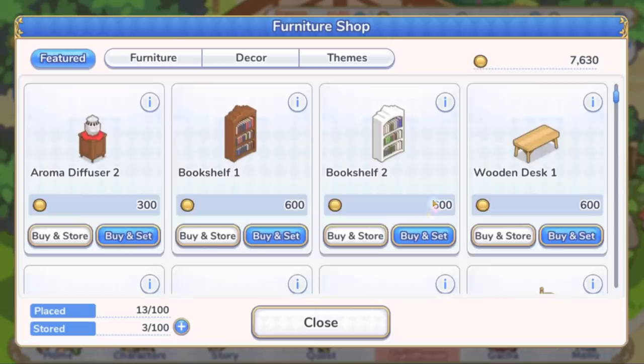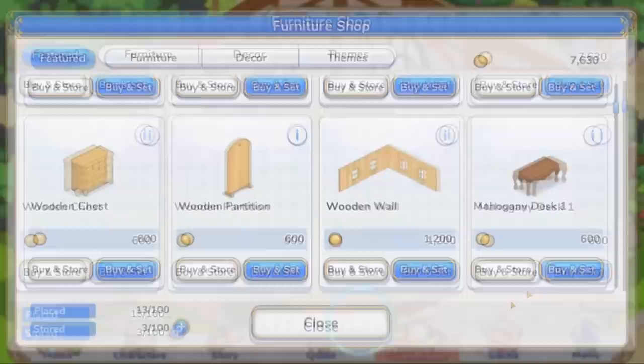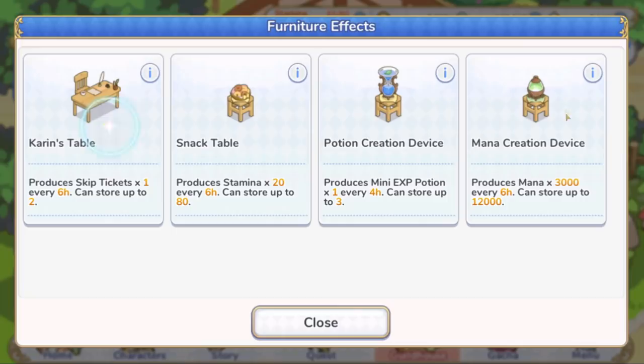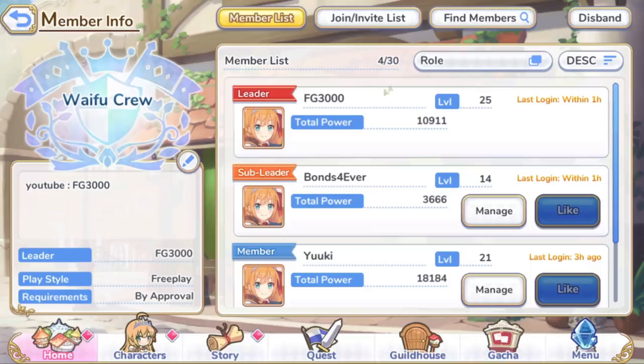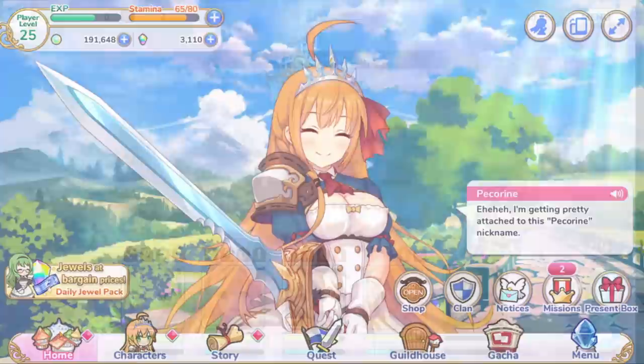You can also buy furniture for your guild using in-game currency, which I always appreciate — decorate to your heart's content. Some of the furniture also has effects. If you take Karin's table over here, you can upgrade it to make it more effective and it also changes the aesthetic of the table as well. And then last but not least, there are clans in the game as well, 30 members deep, and of course there is clan PVP, which we've already talked about.